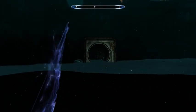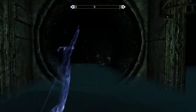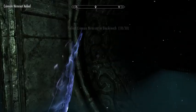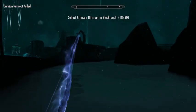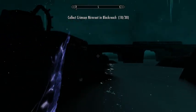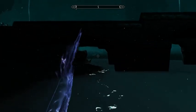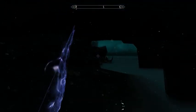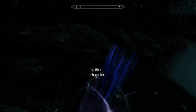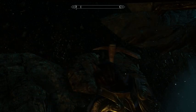I wonder what that is — oh, sweet. I think I spy the Crimson Nirnroot. I need to get 30 rather than 20. That's unfortunate but it's doable. Is that another geode vein? This is actually supposed to be a conundrum thing.